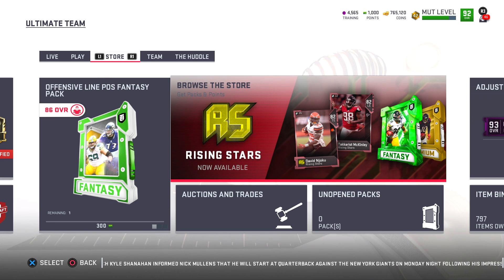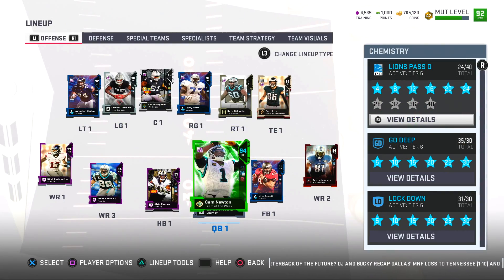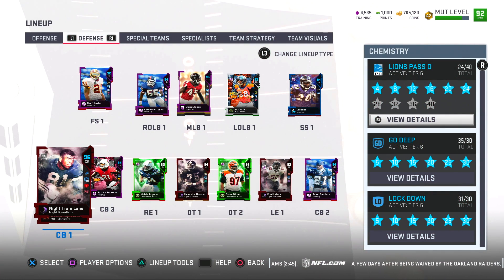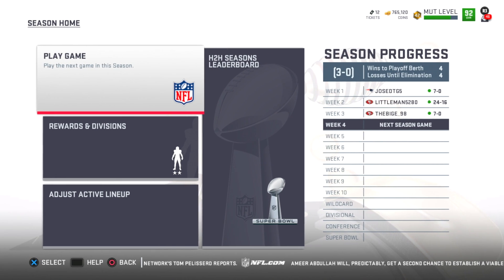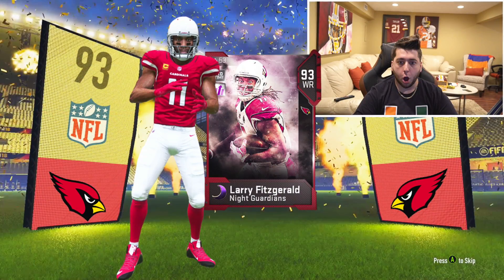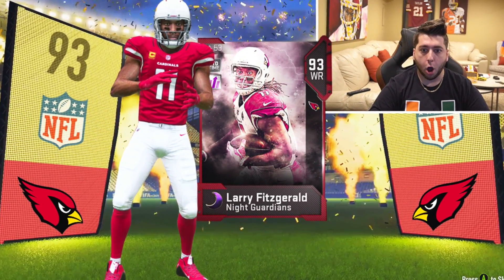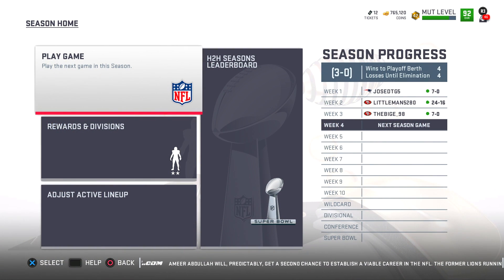Welcome to a brand new episode of Madden 19 Ultimate Team. We're gonna take a look at our offense and our defense so you can see how stacked this team truly is. We're coming off a Super Bowl win. You're probably wondering how we already have three wins in this fresh new season — a few days ago I did a Most Feared squad builder, which is down in the description. That's how we got three wins online.